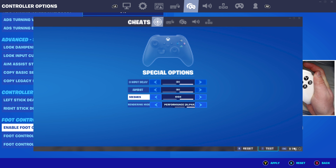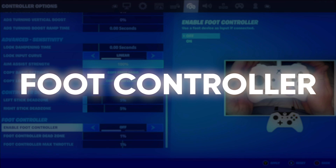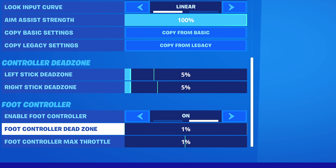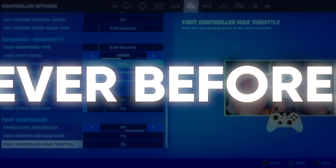The secret setting I've been talking about all video — some consoles have this, some don't. You want to go to your settings and check if you have something called foot controller. If you turn this on and put both of the dead zones down to 1%, it will actually put your input delay lower than ever before.